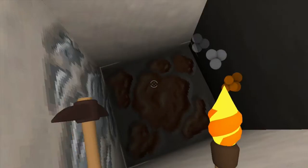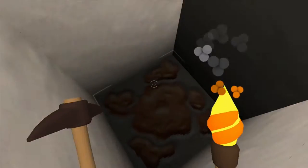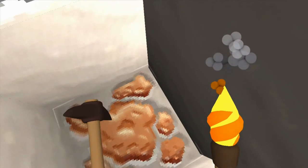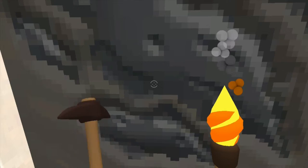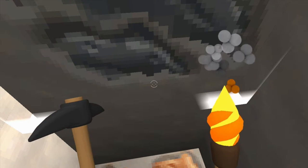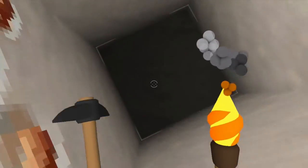I should probably wrap this up soon because there's not much to see. When I looked in the crafting menu, I didn't really see anything new except doors, the water bottle, and torches. I need to craft a stone pickaxe. I'm pretty sure you still can't die in this game, and items still have no durability, which sucks.